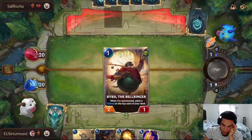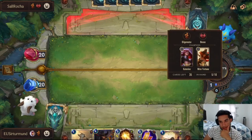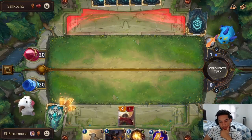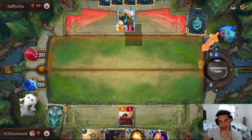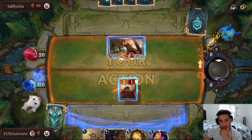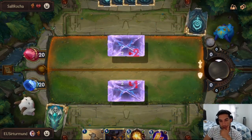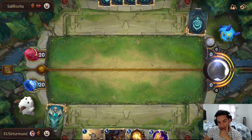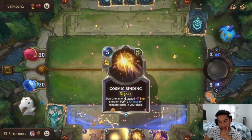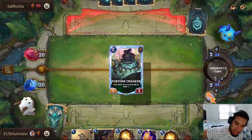I might have to summon the Pool Shark — actually, the Bird is a lot better. So we'll go ahead and do the Bird, which also means we start buffing up our guys here. We also have Cosmic Binding. I'm always blocking this — I'm willing to block and not take that two damage. This is always going to be vulnerable to Miss Fortune and to Katarina's one-damage spell. Next time we can Cosmic Bind and then start setting up Twisted Fate.